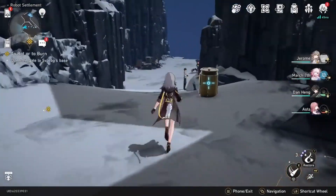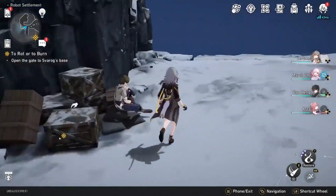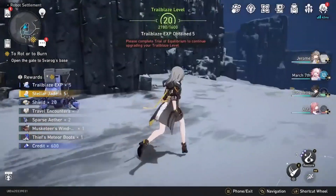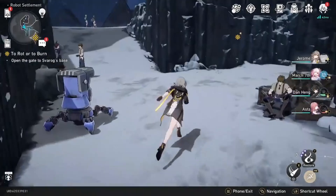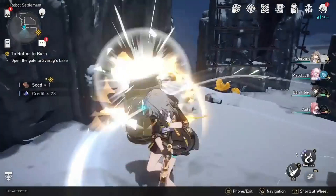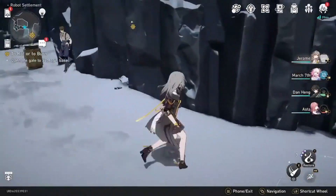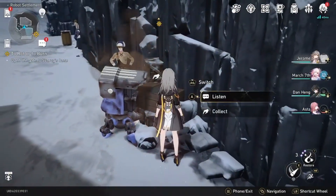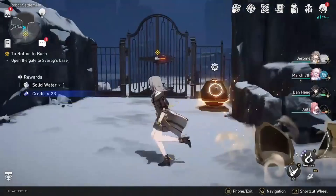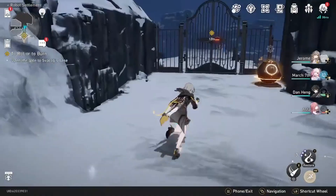All right, let's try to look around and keep moving forward. There's probably a bunch of hidden goodies around here. I think that's the... yeah, that's the entrance to Svarog's lair.